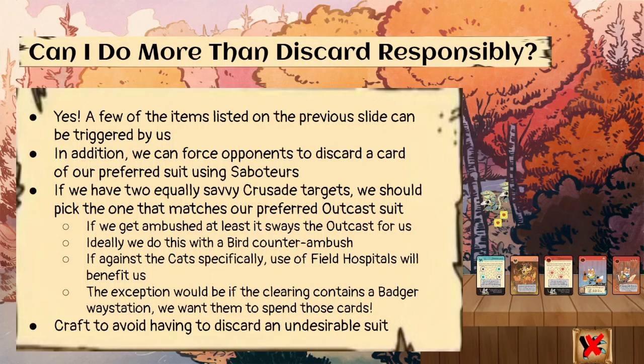We can also craft an item in order to avoid discarding an undesirable suit. For example, if we really don't want the outcast to be fox and we're going to be discarding a fox informants card this turn, rather than holding onto informants — which we don't really want anyway — we might as well craft it if the outcast is currently fox but we don't want it to be fox next turn.